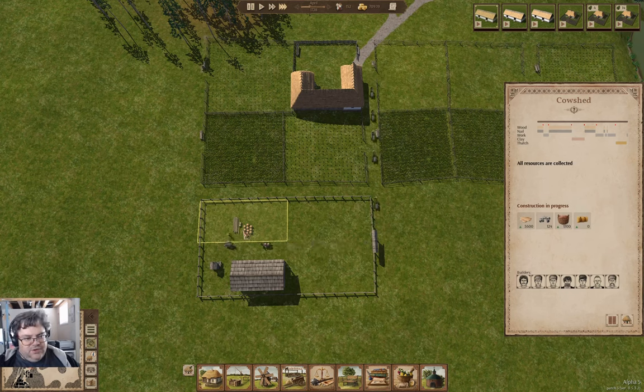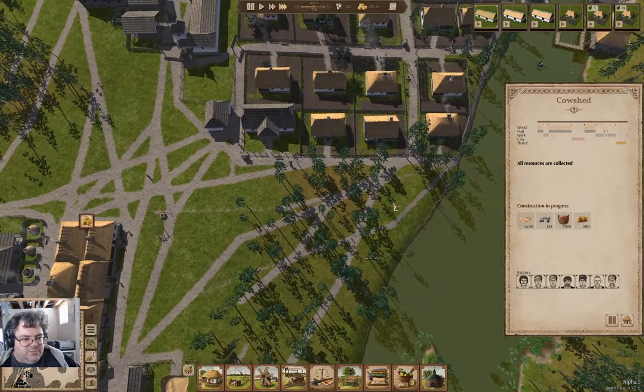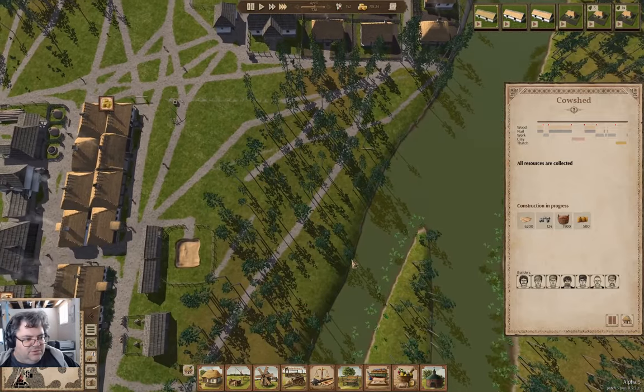All resources are collected — yay. That may be a relatively short delivery run. Now we just need some builders to actually build things. There we go — we're delivering to the other one there too. We've got a cleared spot for a house here.